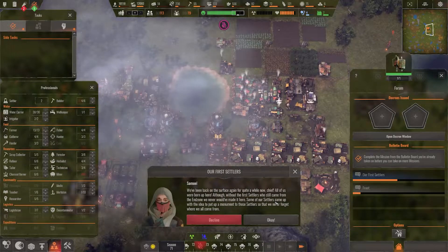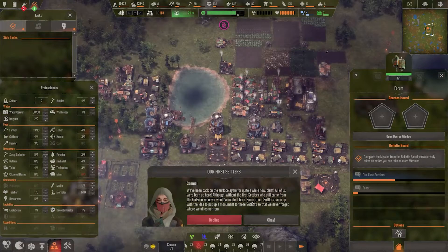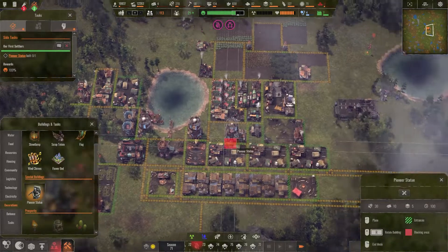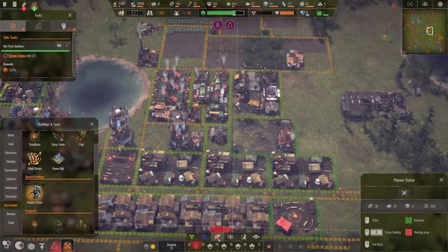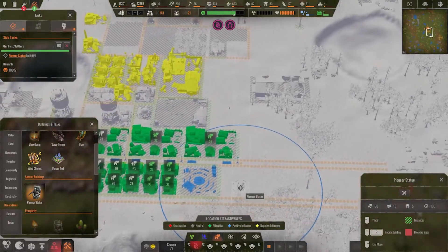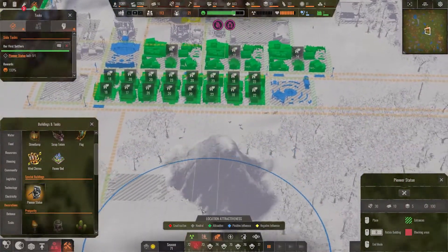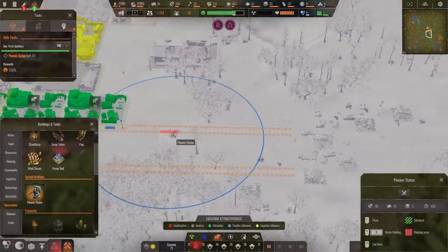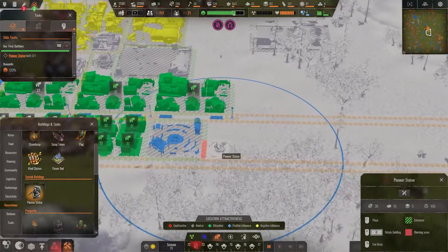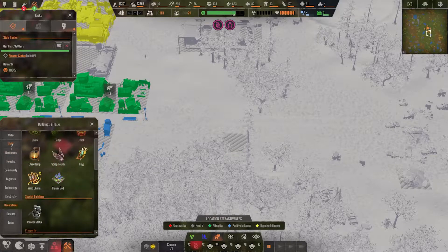A new mission: settlers who came from the engine suggested putting up a monument to the first settlers so we never forget where they came from. Let's build a pioneer statue — it gives plus 15 happiness. I need to position it to counteract the negative mood zones. Checking decorations — placing it here would make a massive difference. I'll probably need more people on this side, so let's find the optimal placement.